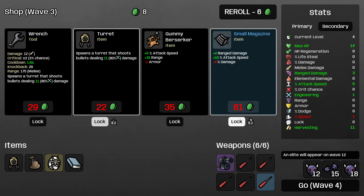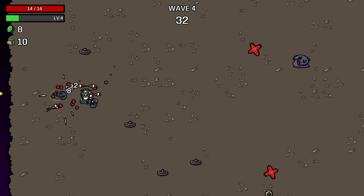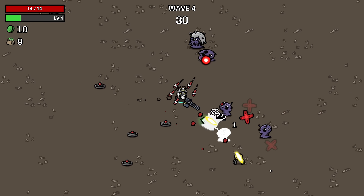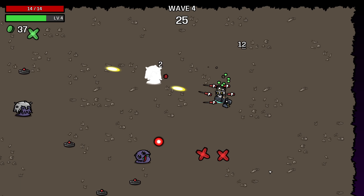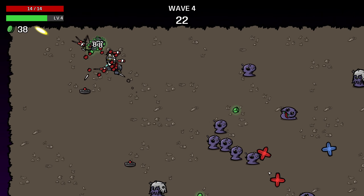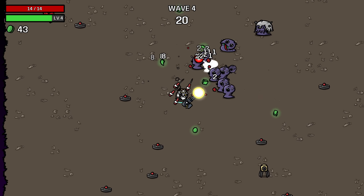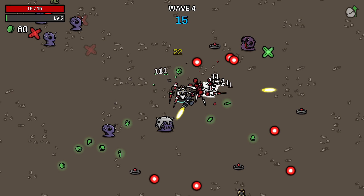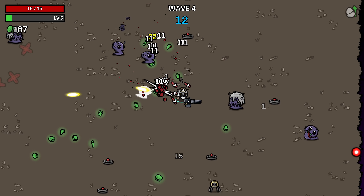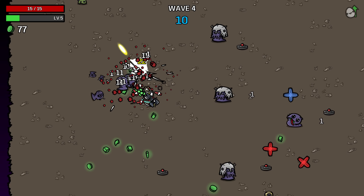Definitely lock the turret and the small magazine — small magazine is excellent for this character. Range is actually quite nice for this character because one of the things that makes screwdrivers a bad melee weapon is that they have very bad range. With even a single point of ranged damage found, you can see our minigun is doing two damage every shot, which is really powerful. Normally the minigun needs quite a lot of damage scaling to increase its actual damage.